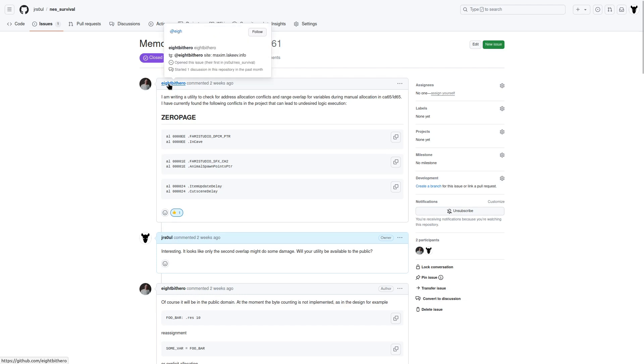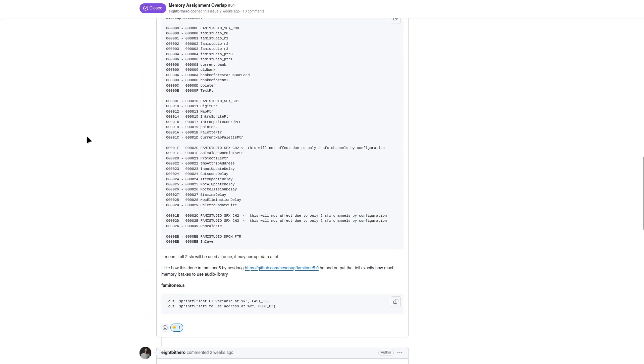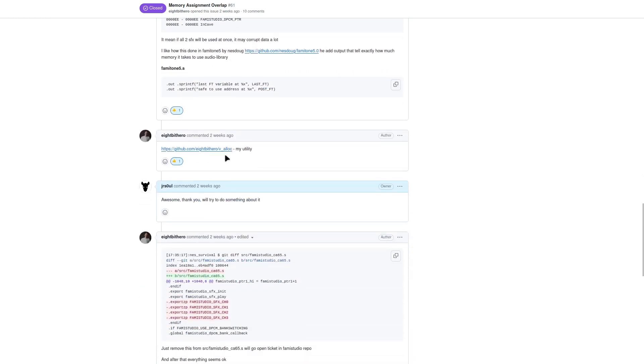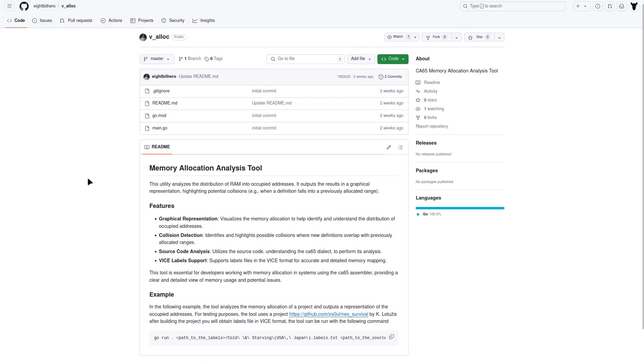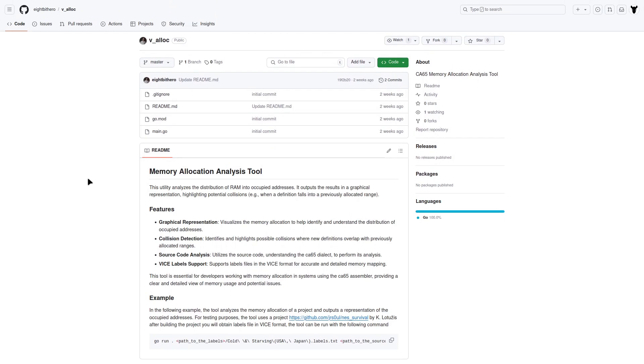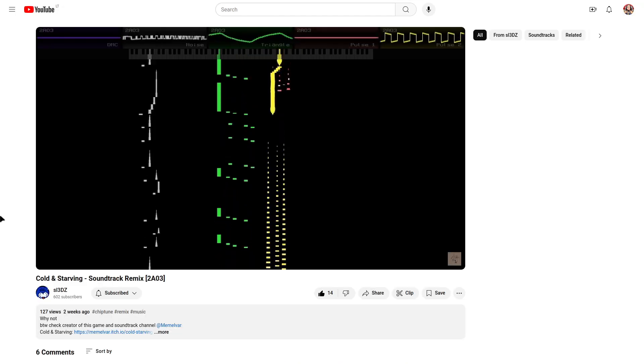I'm very thankful to 8bit Hero, who discovered that some of my game's variables overlap with FamiStudio's engine variables, meaning playing a bunch of sound effects at once could have caused unwanted effects in the game. 8bit Hero also made a tool to find similar variable clashes in your NES game or application — I've put the link to his project in the description. Also, I know my game's music is kind of crap, so I was really surprised when a YouTuber named sl3dz made a remix for all the game songs.